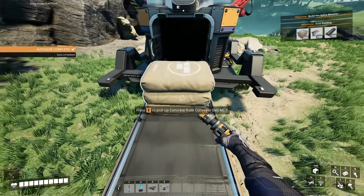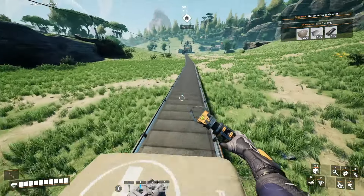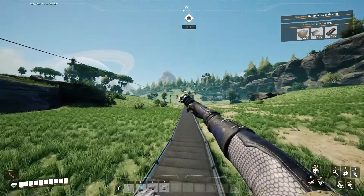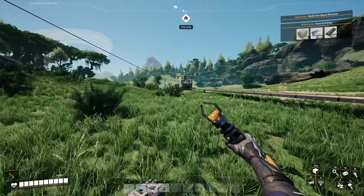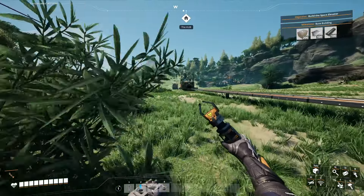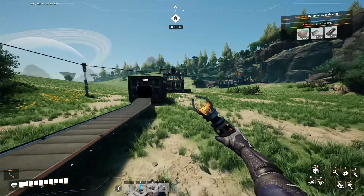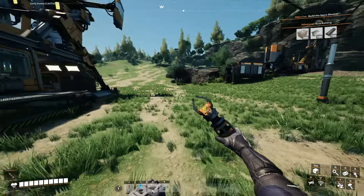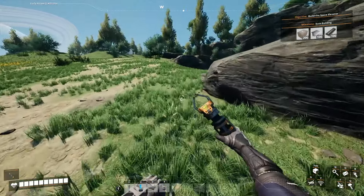Here's the concrete right here — they should just start making their way all the way down here, so it's gonna take a little bit of time. Maybe while that concrete is going, I should start setting up some other miners at these iron nodes right here. Maybe I should just try to focus on automating everything.